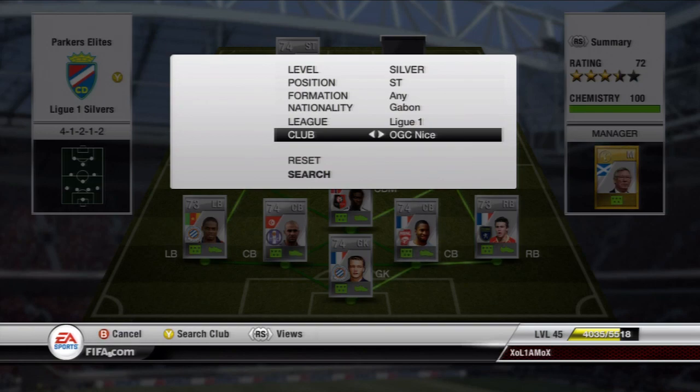Anyway, back to the main aim of this video, and that is to show you this week's player. As you can see there, Silver Striker, Gabon, League One, plays for Nice, and that is Malungui.